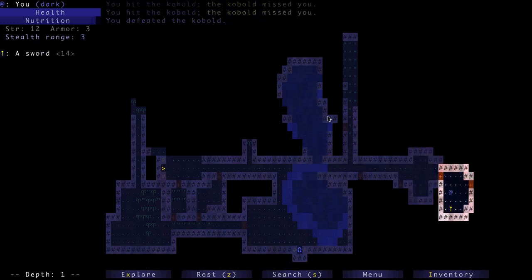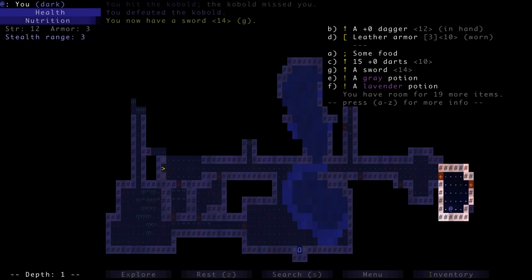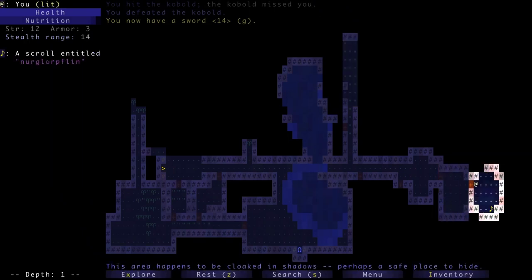A sword! Strength 14 required. If I click on it, it currently carries a penalty of minus 5 because of our inadequate strength, so we want to get strength up a little more. It may also be enchanted — it will reveal its secrets if we defeat 20 enemies with it. Wielding the sword with our current inadequate strength will decrease our accuracy by 28% but increase our damage by 66%. I'm still not going to use it yet — our dagger will suffice.